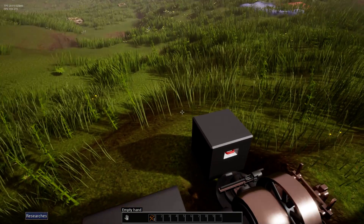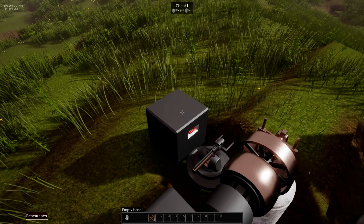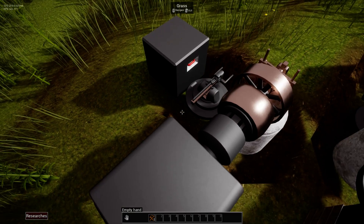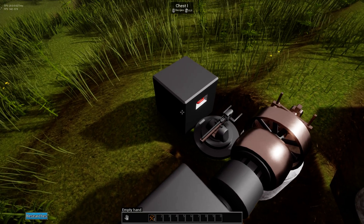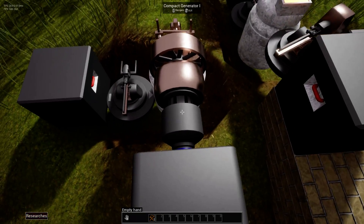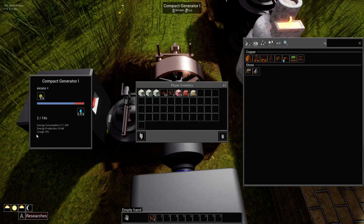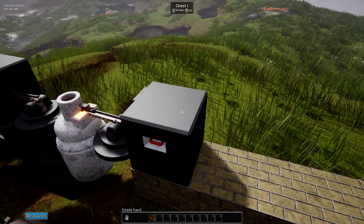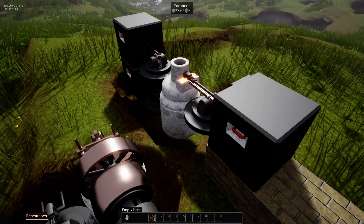Hi, welcome back to EvoSpace. To look inside a container you have to right-click on it, and to see the menu for each item you right-click on it. I forgot to mention that last time — that's how you look inside things.